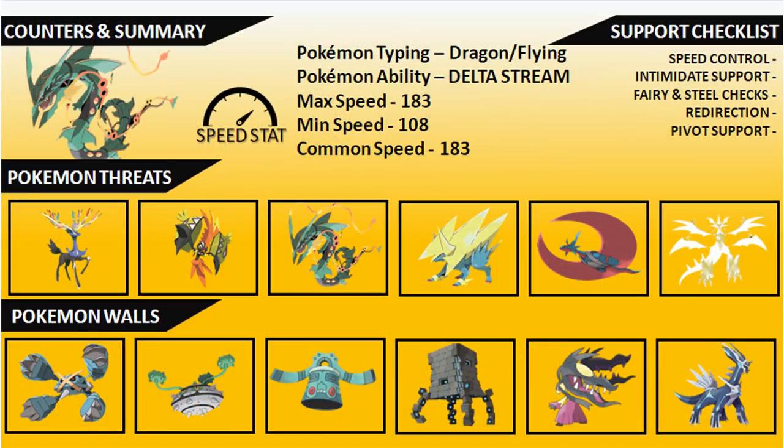Wrapping up with counter options and a summary: Mega Rayquaza is a Dragon and Flying type with the Delta Stream ability upon mega evolution, with a maximum Speed of 183 and minimum of 108. To support Mega Rayquaza you'll need Speed control, since opponents will rely on their own speed control to get the jump on it. Intimidate support is really nice — especially against opposing Mega Rayquaza, Salamence, and other physical attackers — and you'll need Fairy and Steel checks because without fire coverage on Rayquaza, Steel types will just sit in front of you and chip away.